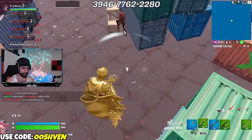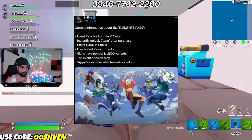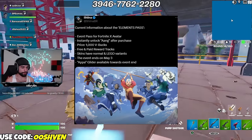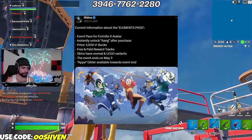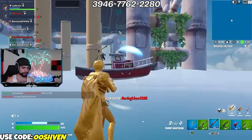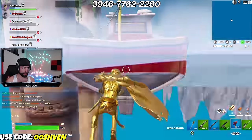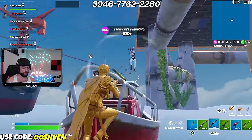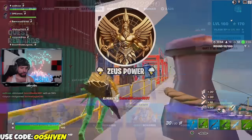We have all the current information about the Elements Pass — the Fortnite X Avatar event pass. There's gonna be a way to instantly unlock Aang after purchase. If you purchase the full Mini Battle Pass for 1,000 V-Bucks, you'll get access to the paid rewards, and everyone will have access to the free rewards. The skins will have normal variants and LEGO variants. The event will be ending on May 3rd. The Appa Glider will be available towards the end of the event — whether it's free in the Mini Battle Pass or an item shop item, similar to how free gliders worked during the Dragon Ball Z collab.